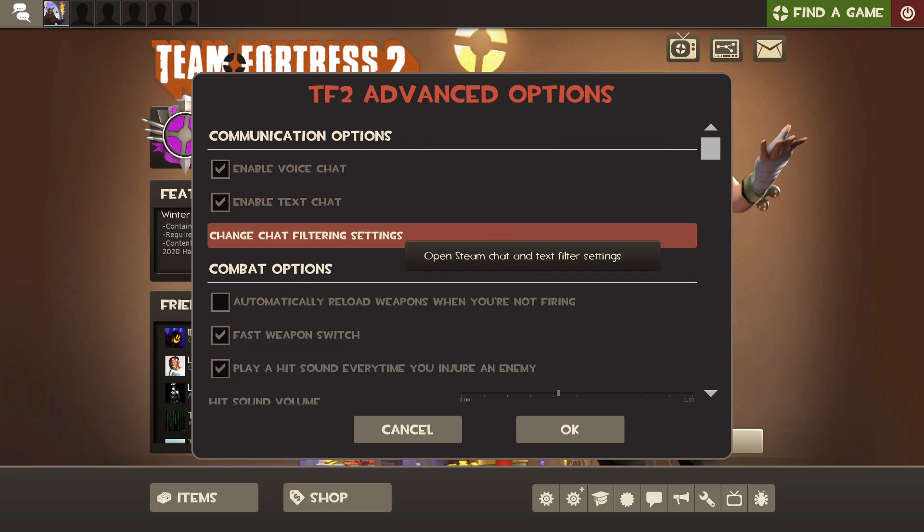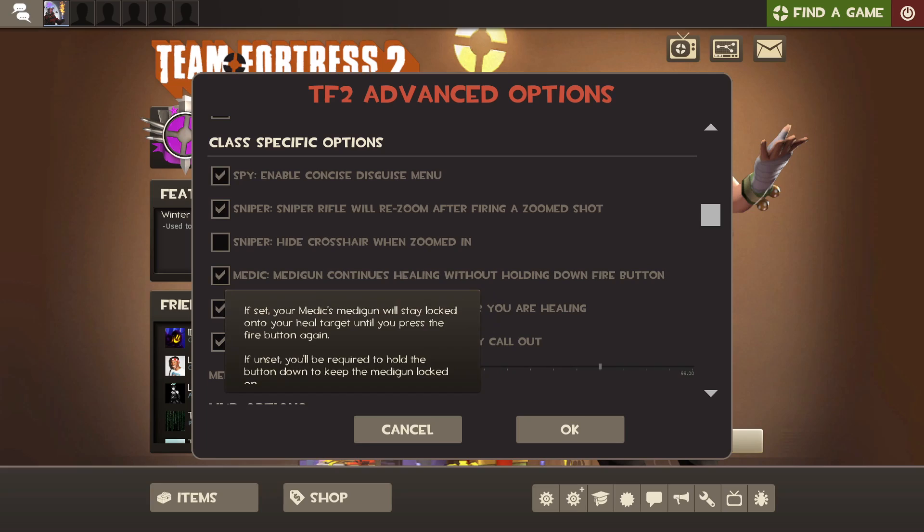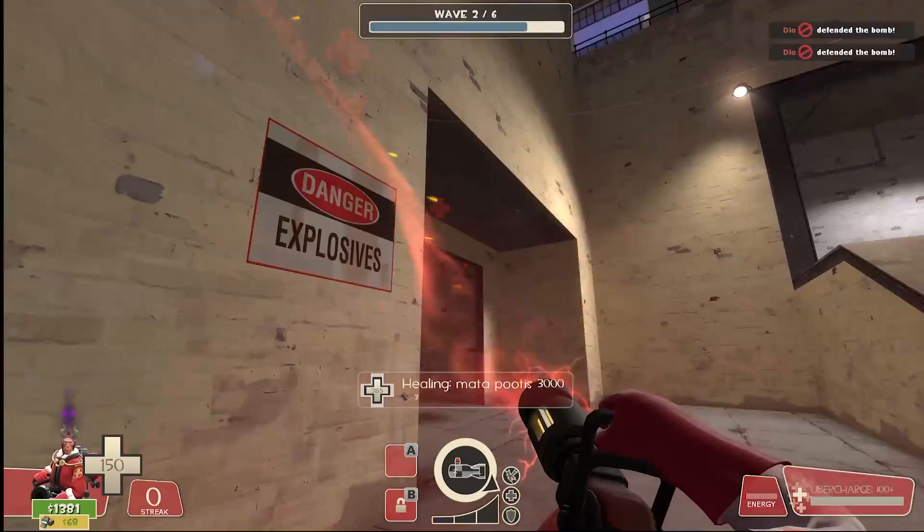In the advanced options, there is an option that allows you to heal without having to hold down the mouse button. This is really, really useful — it allows you to look around while you are healing someone. Also, overheal everyone around you when your main target is fully overhealed and taking no damage. Overheal allows for a higher damage buffer so your teammates won't die as quickly.